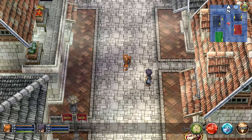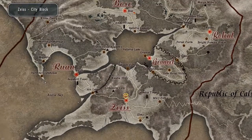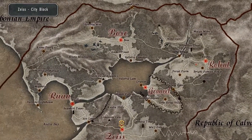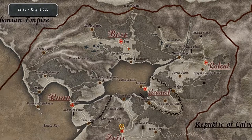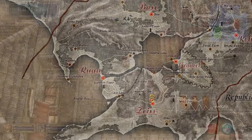Hello everyone, I'm ExtraCheesy87 and this is Let's Play Legend of Heroes Trails in the Sky Part 37. Last time we made it to Zeiss — the fourth major city, or basically the third major city of the game if you don't count Roland.